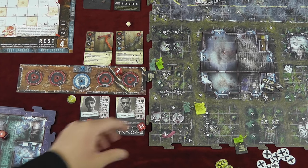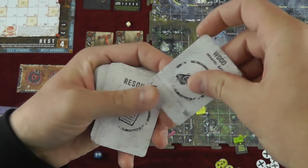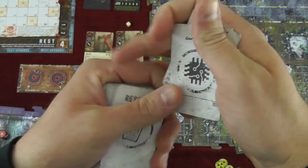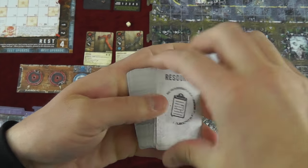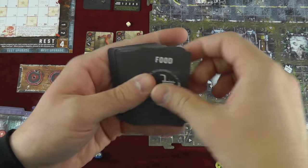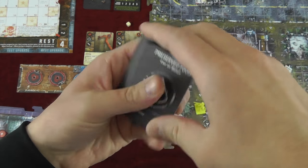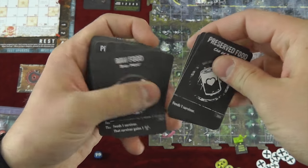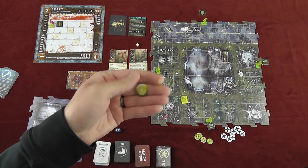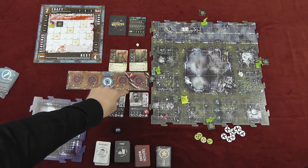As you walk around, you're also trying to find scavenging and search locations to draw from resource decks, because you're going to need parts like wood, and there's a backpack that allows you to hold more stuff. You can also find electronic components — you need these parts for crafting. You can search for food too, and you actually have to feed your people at the end of the daytime phase or they take hit points. The daytime phase uses this upper board, and each character has a token associated with them.